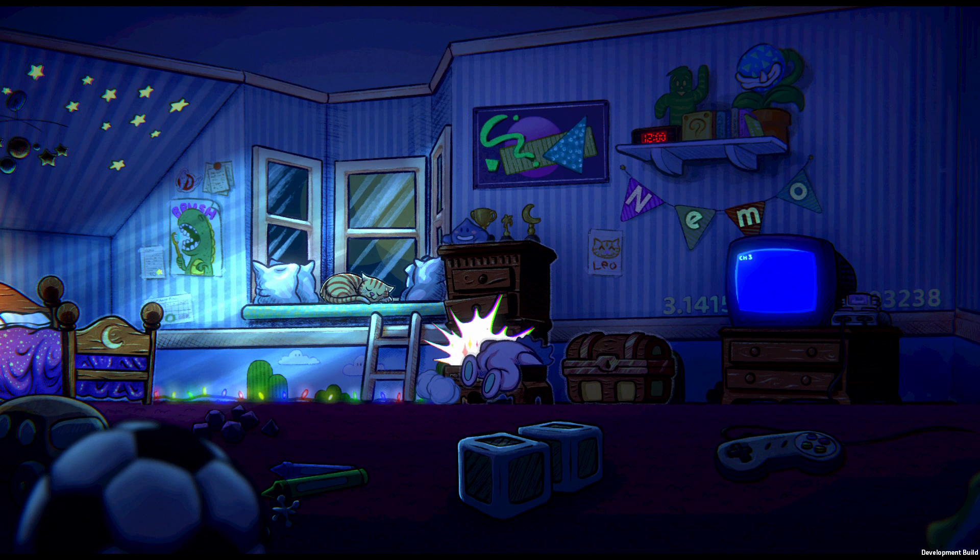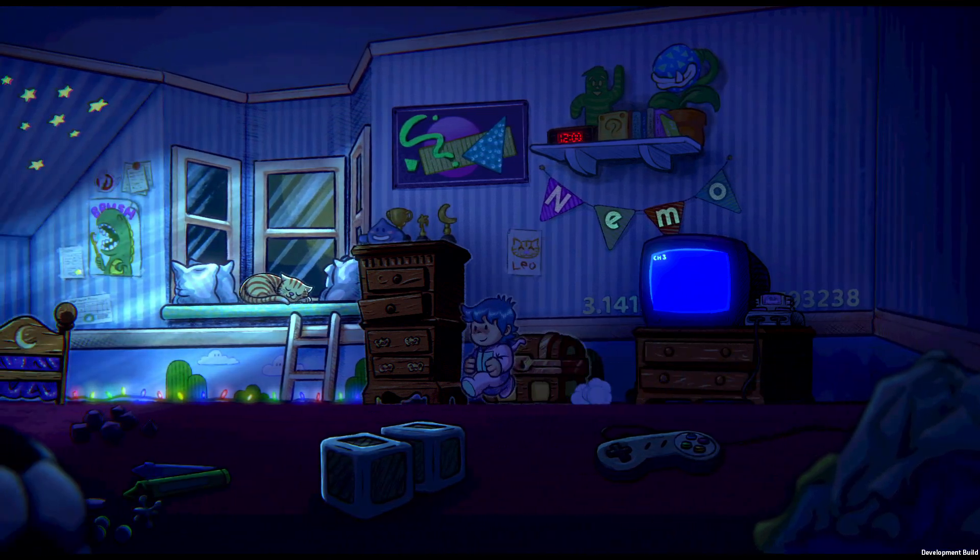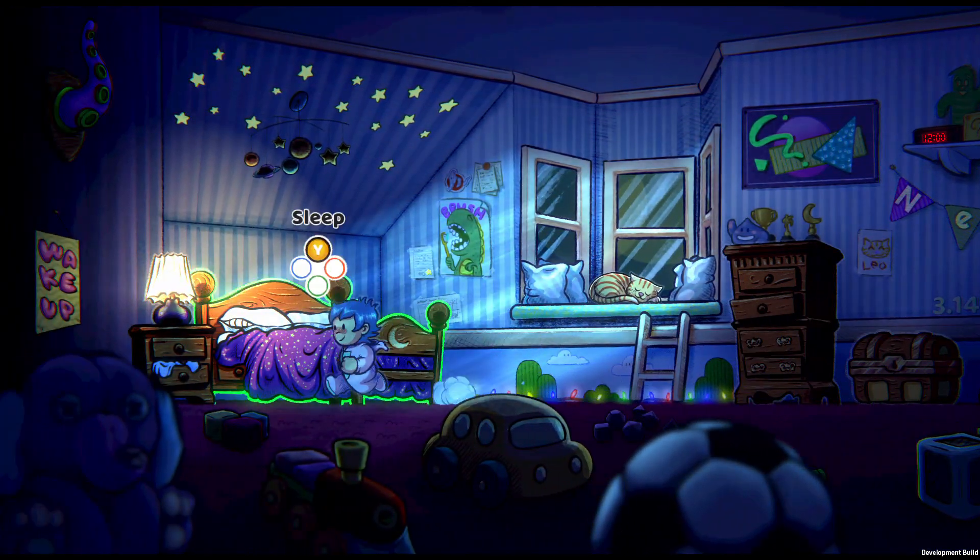Beds serve as checkpoints in which you awaken your room, and you can then swap PJs which each offer different attributes. I didn't get a chance to find any alternative outfits, but they do offer more than just a change of display.